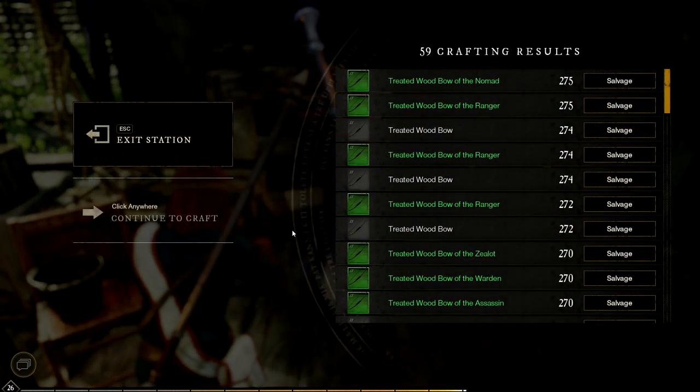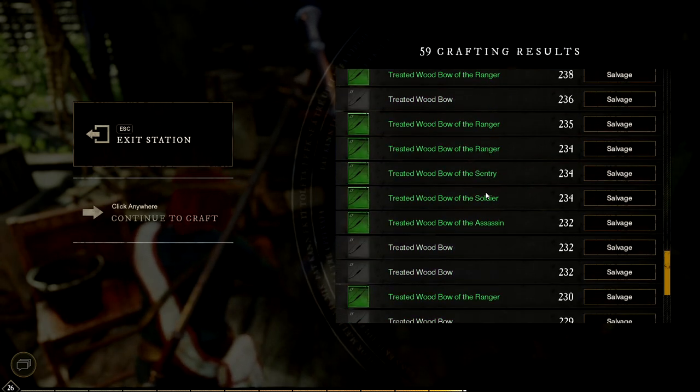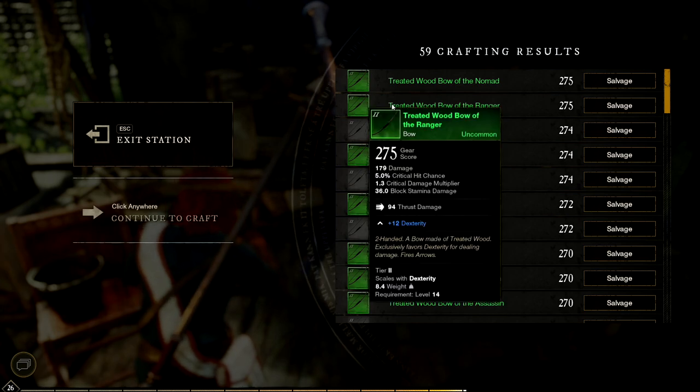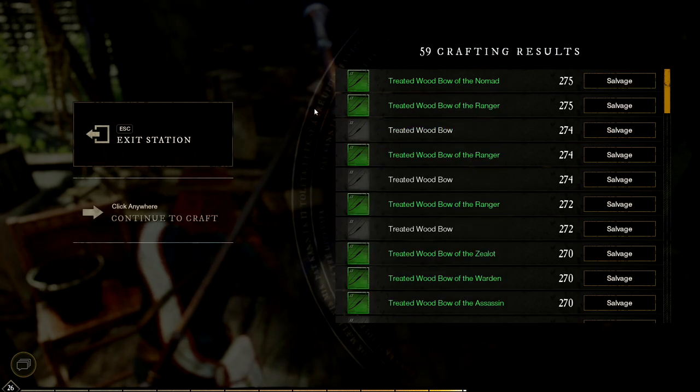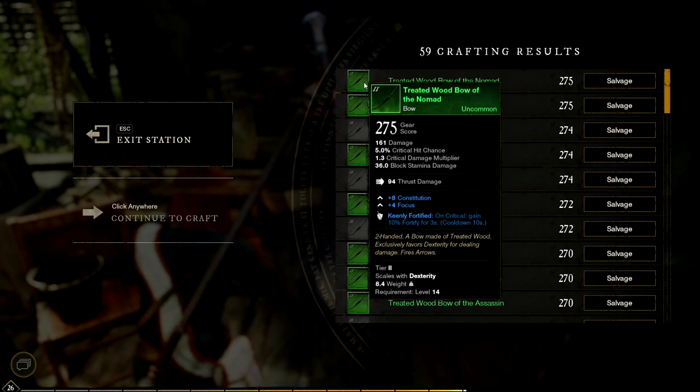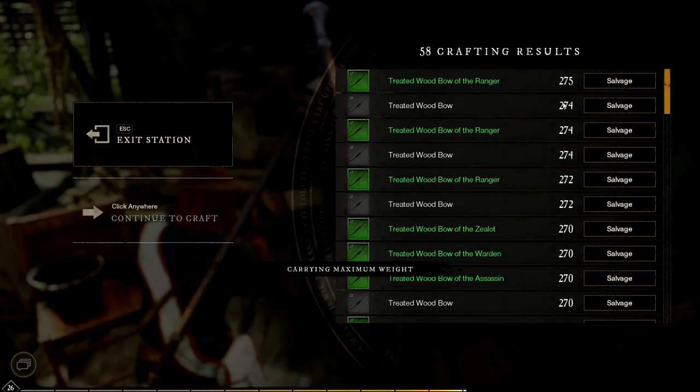Once all of your bows are crafted you will have a list like this. The nice thing is it lists them in gear score order, so the ones that are going to be most valuable will be at the top. Generally, especially if you are going to do the bow, if you are trying to save any to sell, make sure you pick one that fits with someone's build. This constitution focus one is probably not that great, and then you can salvage this to get some of the wood back.